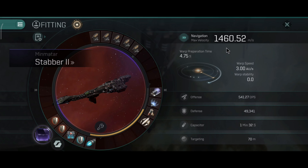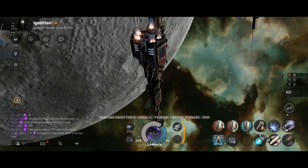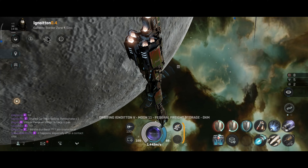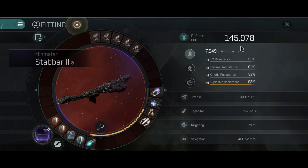1460.52 meters per second is the afterburner speed, which is honestly not slow — it's really quick. With the damage control, the tank goes up to 45,000 hit points, 92, 94, 92 and 93% resistance for 80 seconds.